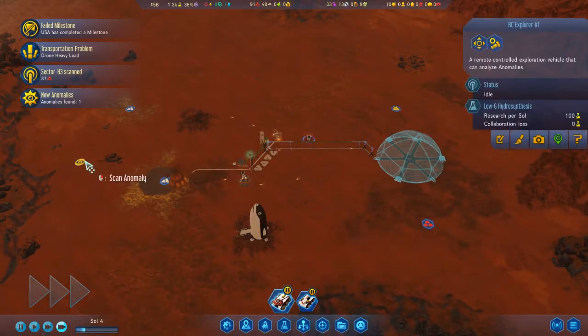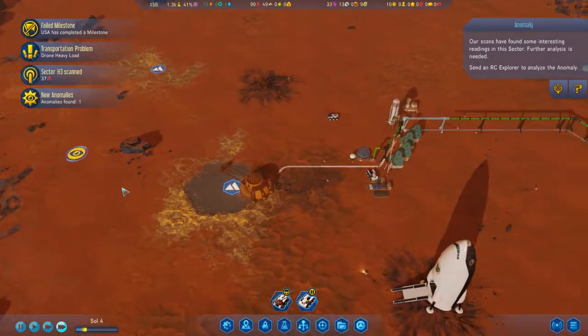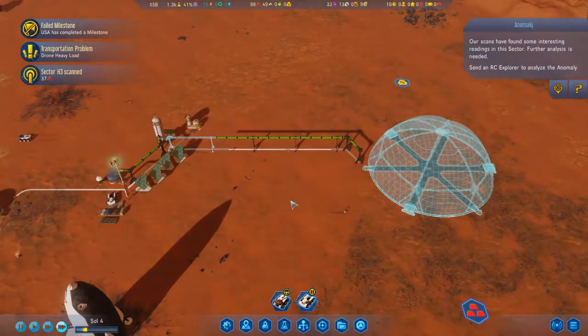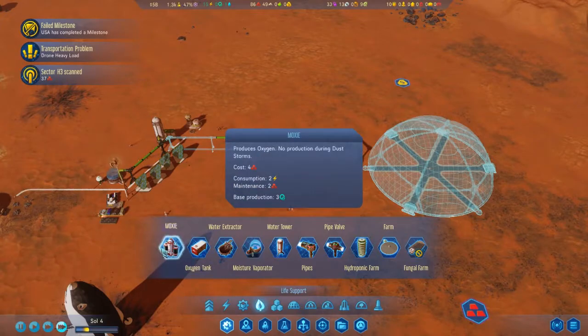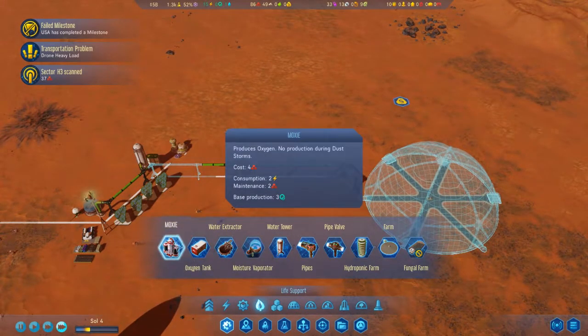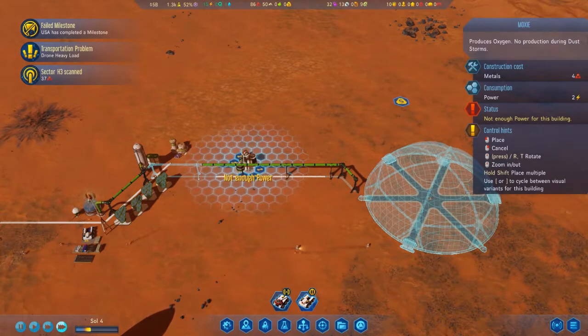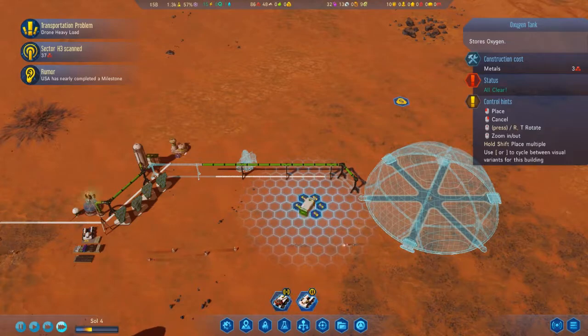If this map is one I've already played, then this should give us a vista, which is another new thing that will be interesting. Oh no, I don't want the moxie there, I want it here, I think. And then I'm going to need an oxygen tank as well.